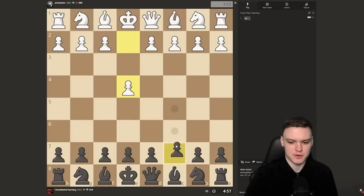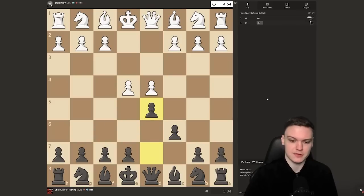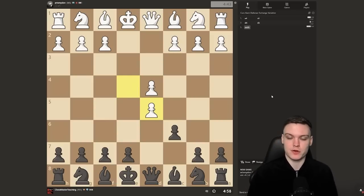Getting another game with the black pieces, just going to be sticking with the Caro-Kann. Let's see what my opponent has in mind. Three big main alternatives: e5, knight c3, or taking. Sometimes they do play the fantasy, but quite rare. We do get the exchange. By this point, if you want to properly learn your openings, you need to have an idea planned in mind of how you're going to develop your pieces.